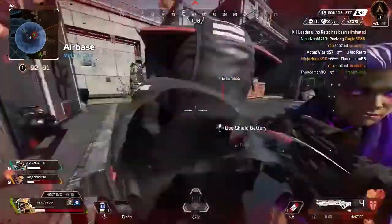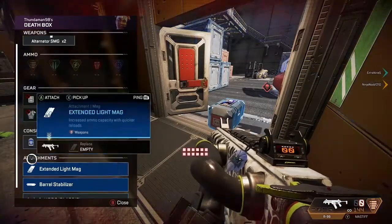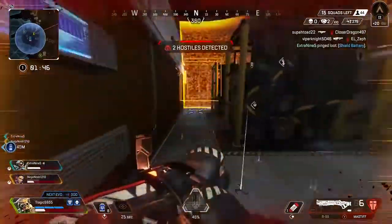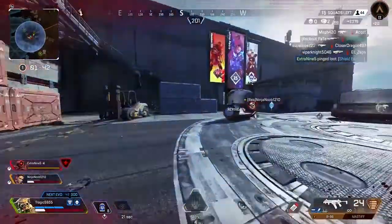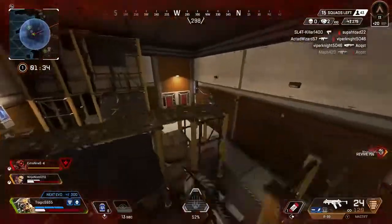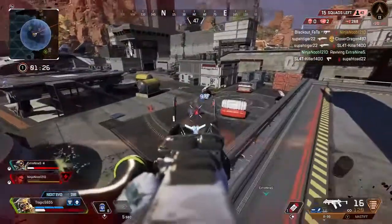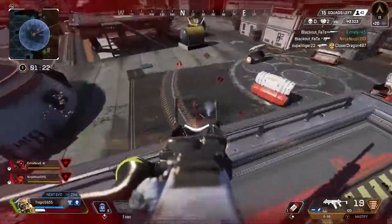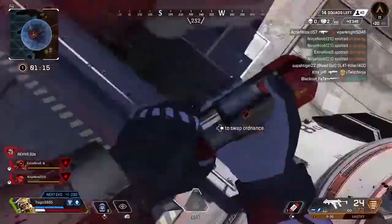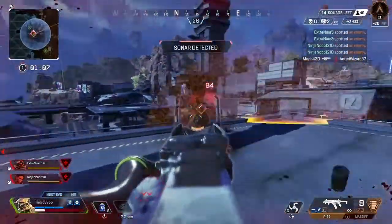Another thing you should focus on in ranked is your positioning, and that ties directly into rotating. Rotating will guarantee you a good position because you're rotating before all the other teams are, and taking that position is everything. For bronze, we really just need to focus on surviving and getting a couple of kills to get your points. I take the high ground here — scans are everything; they can pinpoint exactly where the enemy is. That team is trying to contest me; I have no heals so I have to play high ground and I beam her right here.